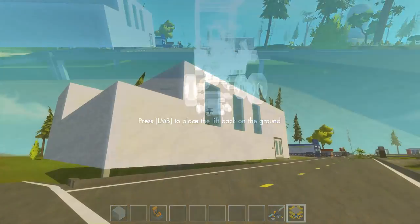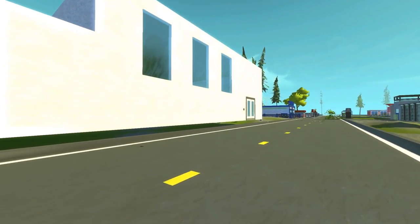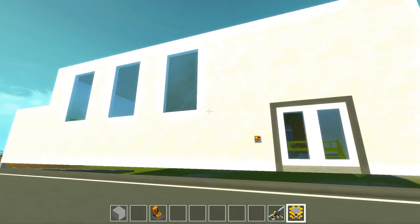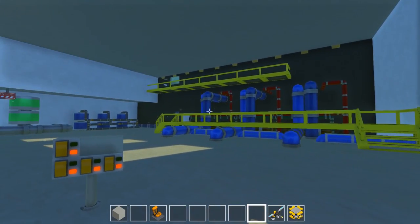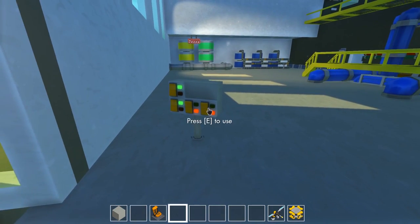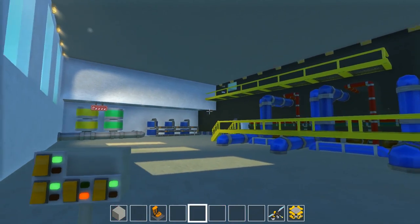When I first saw this building I wasn't sure what to think — it's a very big building listed by GG Night Gamer as a water plant. I watched our power plant episode and realized we don't have any water treatment in the town, and I've been getting requests for that, so I decided to check this out. On the outside it's just a big white building, but on the inside is where it gets cool — you can see the spider web from out here. Let's open up the doors and turn everything on — lights here, back lights, the doors.